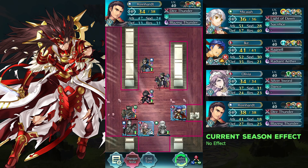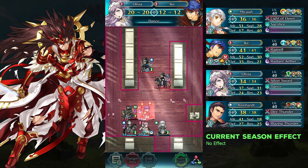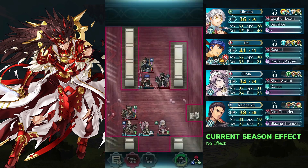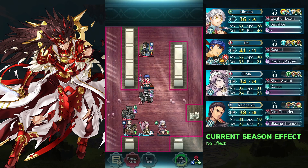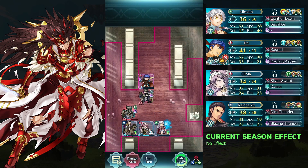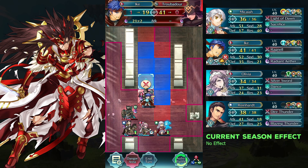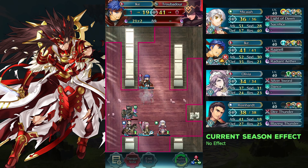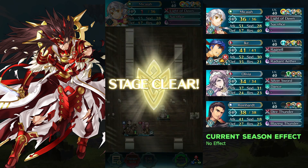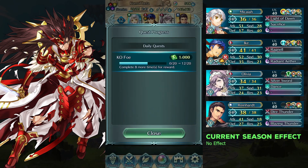Attack the 5th and Bull Mage with Ike. Defeat the Healer and the Axe Knight with Ike and Makaya.